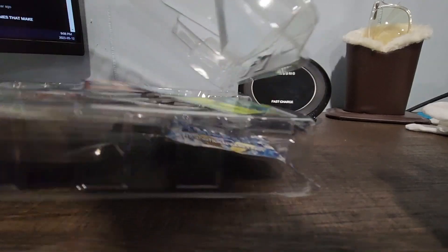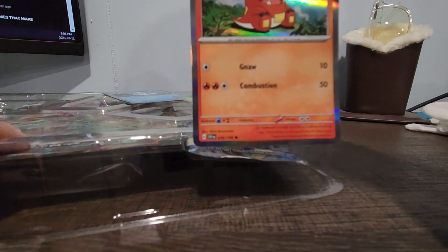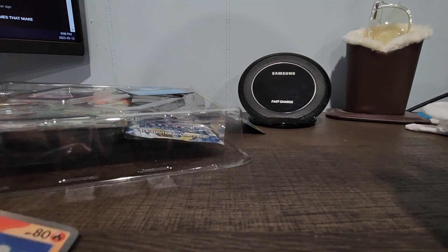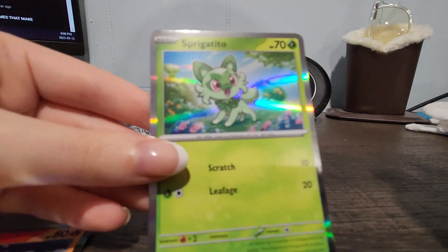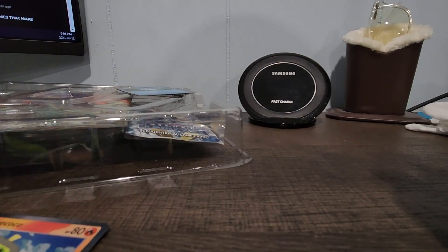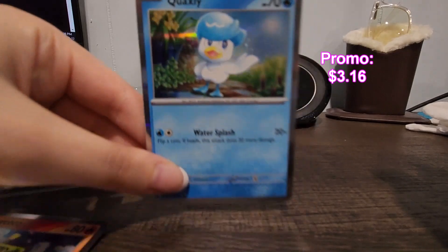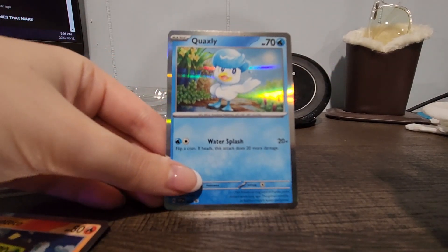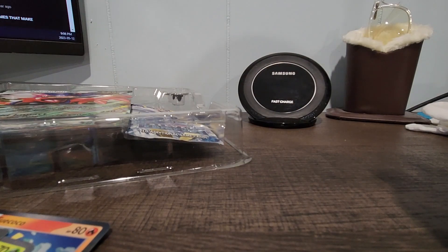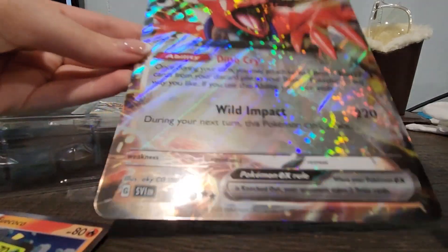Okay, putting this to the side. We got some plastic to open. So we got here the promo cards — a Fuecoco right there, beautiful. Then we have here my starter Sprigatito — beautiful card, I love this one, it's so adorable. And then we have the theme of this box, which is Quaxly. Look at that — it seems like Quaxly is waving at us, make sure you wave back!